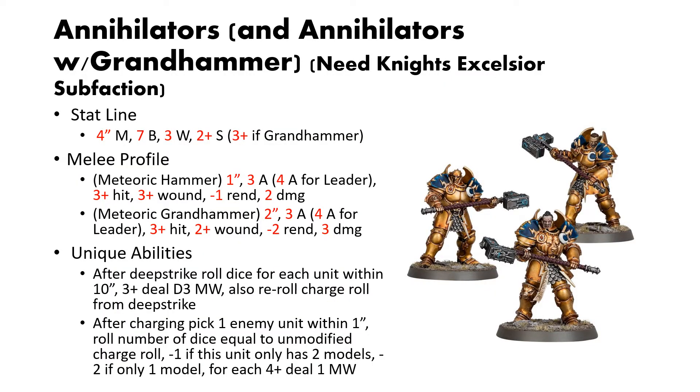The first on our list is Annihilators and Annihilators with Grand Hammer. Technically these are two different models with two different point costs and a slight variation on stats, but really the big thing is the weapon you equip them with. Their basic stats are 4-inch move, 7 bravery, 3 wounds, and a 2-up save — or a 3-up save if you equip them with the Grand Hammer.